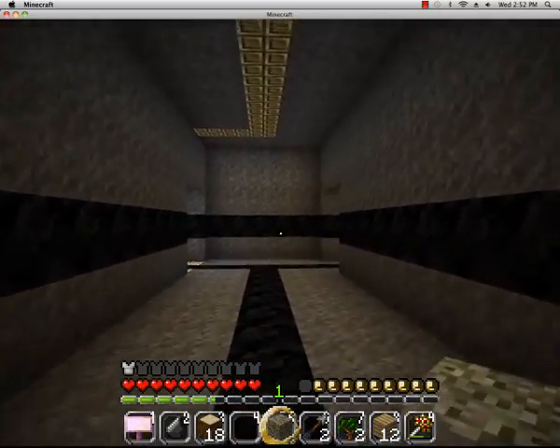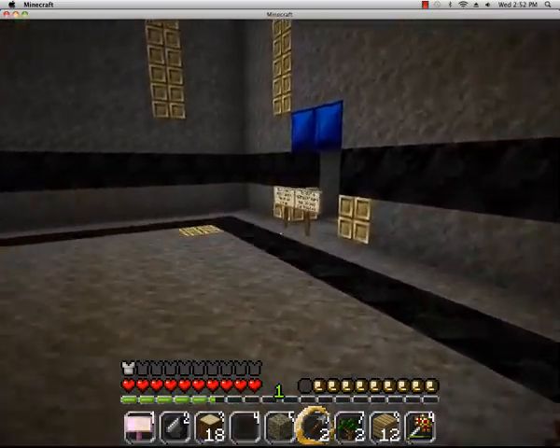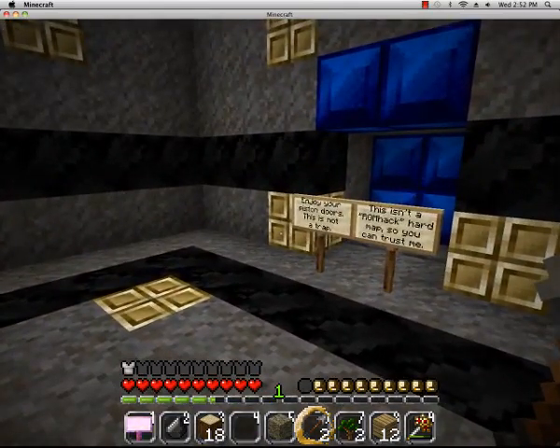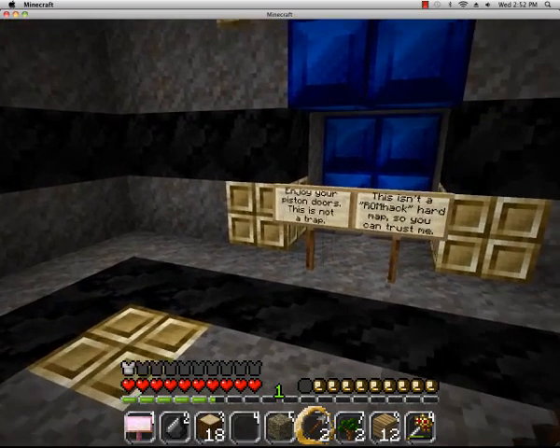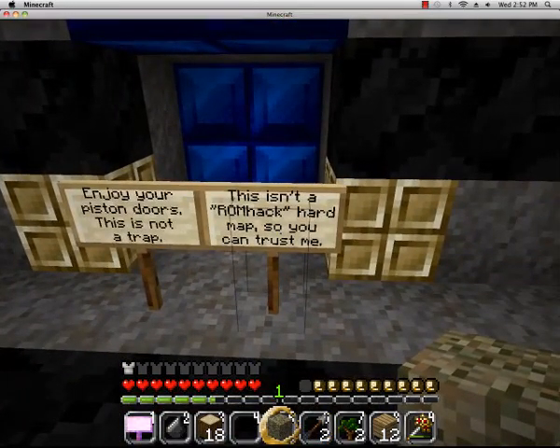That was my dad - he wants me to wash the dishes. I hate doing it. Can I have like five minutes? Okay thank you. Alright - enjoy the piston doors. This isn't a trap, this isn't a romantic heart.